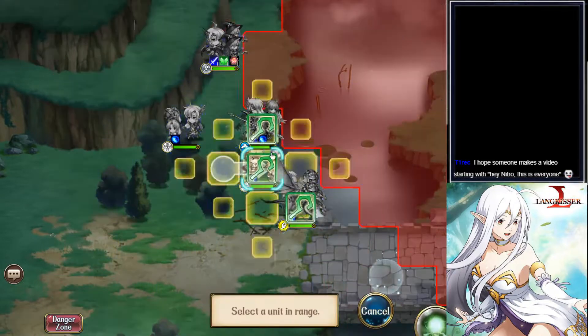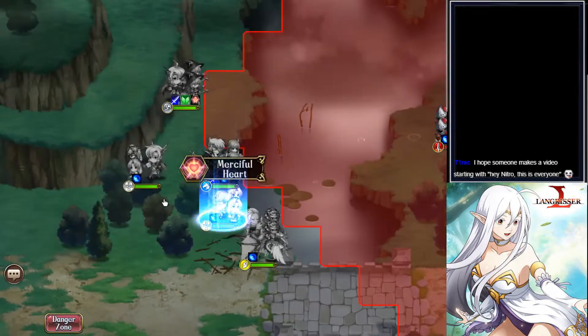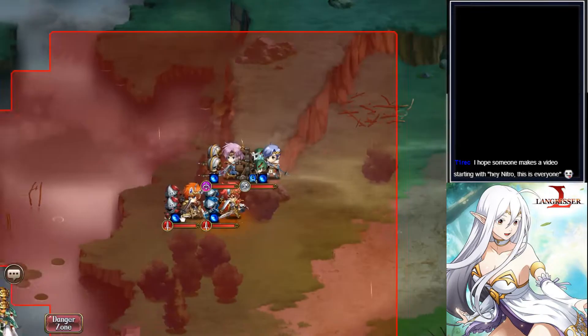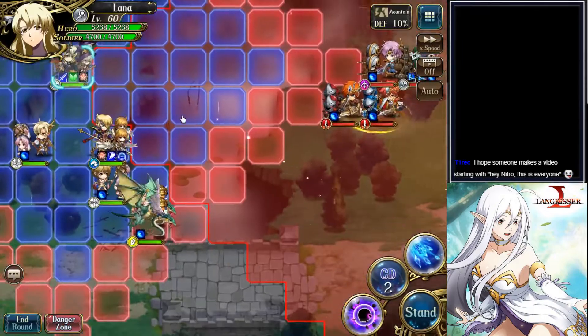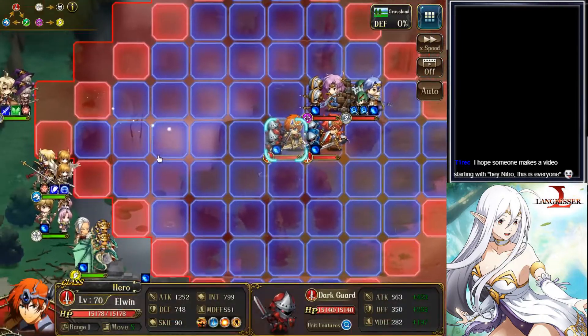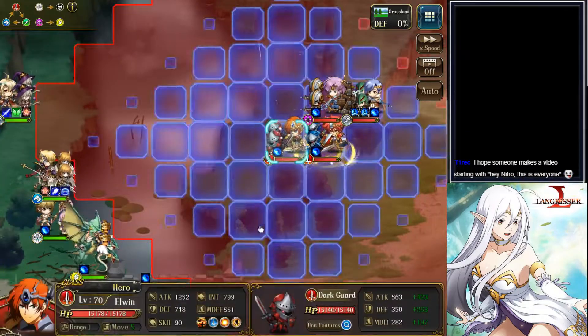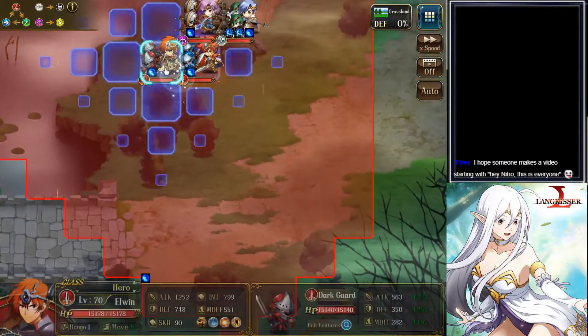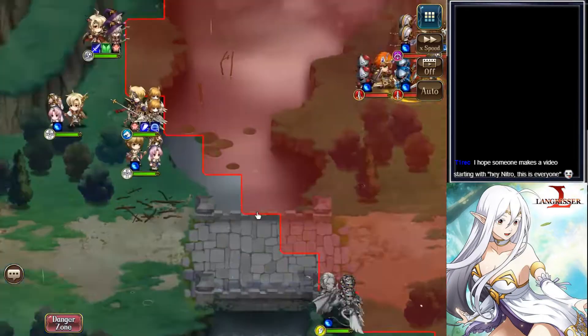Liana is going to buff Lester so that he gets access to his chain hook faster. And Sophia is going to heal Liana. Because I don't want to pull the enemies into the swamp where Leon can barely move, I'm going to shift south for my next attack, which is on Elwyn. So I'm just going to move my characters down.